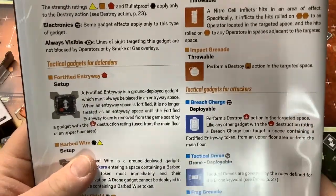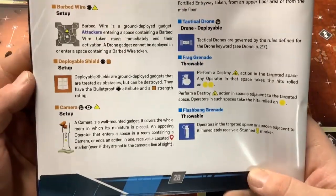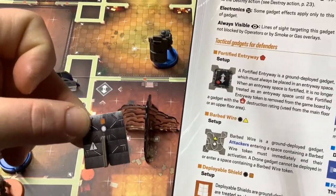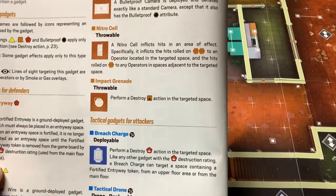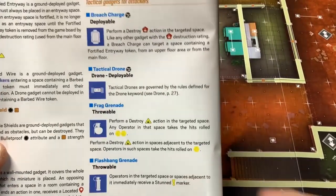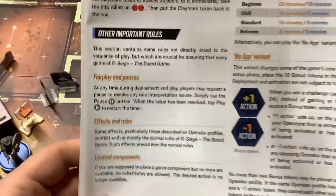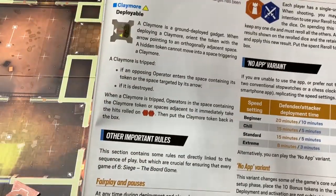The attacking team gets three deployable drones every game from their tactical inventory. The tactical inventories for each team include various gadgets: for defenders — bulletproof cameras, deployable shields, nitro cells, impact grenades; for attackers — breaching charges, tactical drones, frag grenades, flashbang grenades, smoke grenades, and claymores. Every character also has their own individual special gadget abilities on top of these shared items.